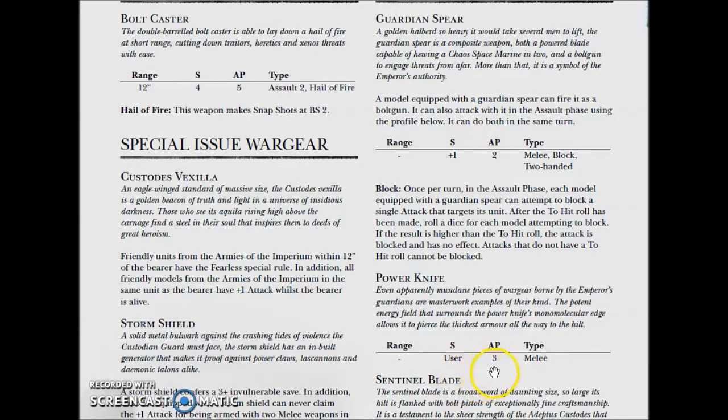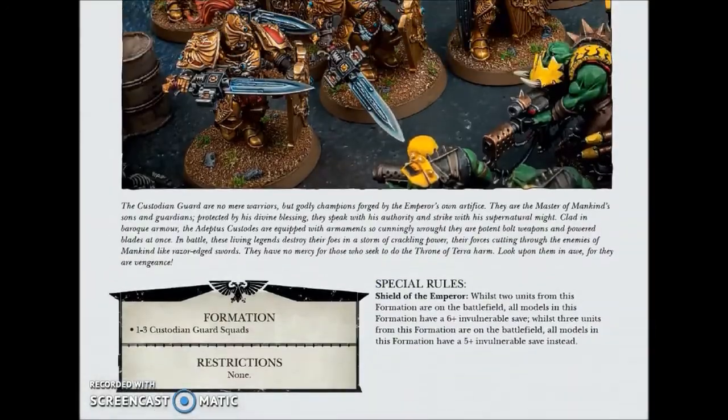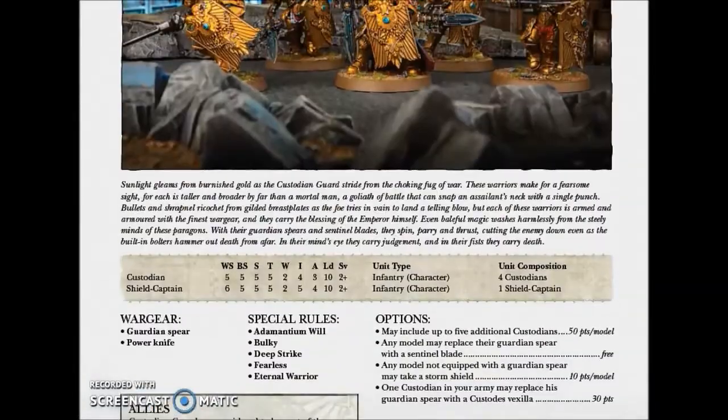On the other side, they also have the Power Knife. I don't know why they put two weapons on them, because the Guardian Spear is two-handed, so you use one or the other. I don't think there is any combination that allows you to use the Power Knife plus the Spear.